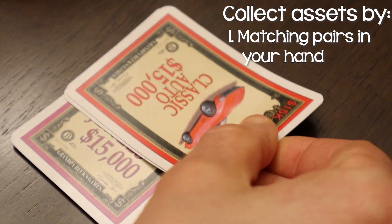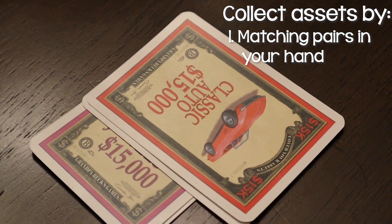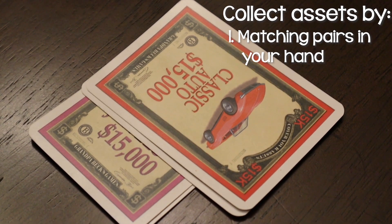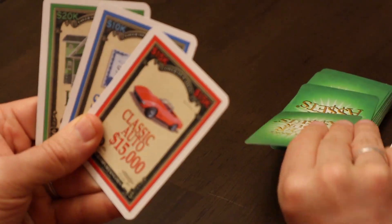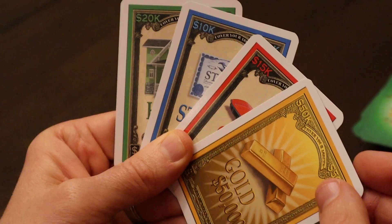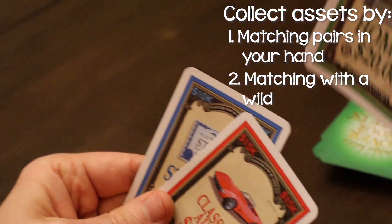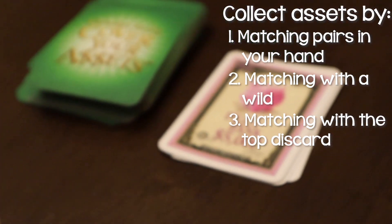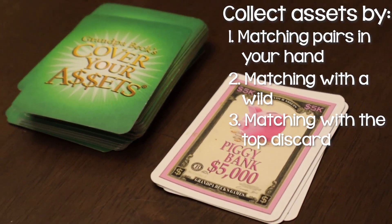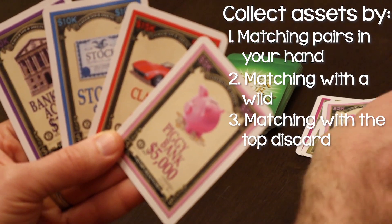There are three different ways to create these asset pairs. First is to have two matching cards in your hand — for example, if you have a fifteen thousand dollar classic auto, you can grab those two cards and put them into your asset pile. The second way is using one of the gold or silver wild cards paired with an asset card. And finally, the third way is if a card in your hand matches the top card on the discard pile, you can pair that and put it into your asset pile.